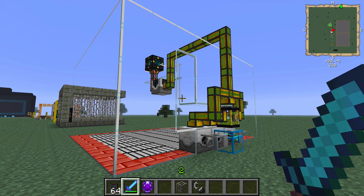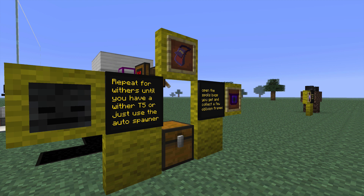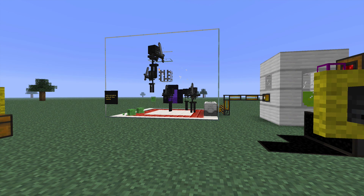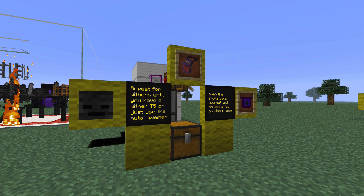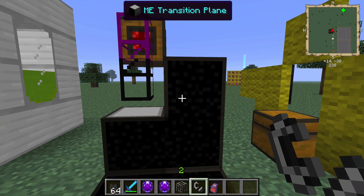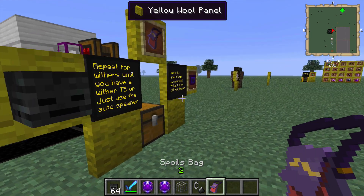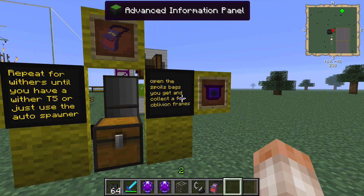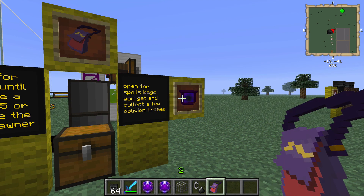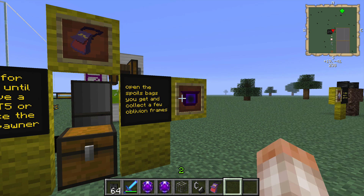It'll take maybe 10 minutes and you'll have a tier 5 soul shard for wither skeletons, and you should have a bunch of wither skeleton skulls. Take the tier 5 soul shard with wither skeletons and place it inside a soul cage on the overworld — the soul cages with wither skeletons will work on the overworld. Go ahead and grind those out with grinders inside your mob farm to get wither skeleton skulls. Also notice that these things will drop spoils bags — make sure you get the spoils bags using ME transition planes or obsidian transport pipes, because the grinders will not accept these spoils bags. Inside the spoils bags, you're going to be looking for oblivion frames, which are not craftable and are only acquired through random loot throughout the world.